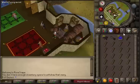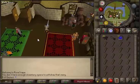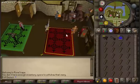Make sure you bring a ring of dueling. If you haven't bought a house yet, go ahead and go to Varrock right across from the monastery and you'll see a real estate agent. Buy a house off him — I believe it's 5k, it's pretty cheap. After that, teleport to your house.